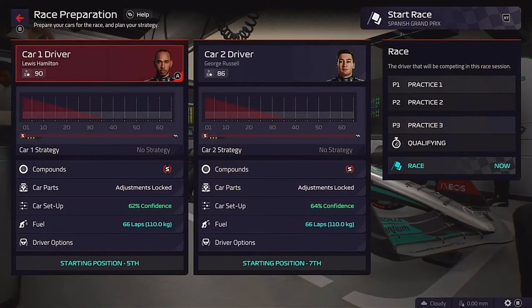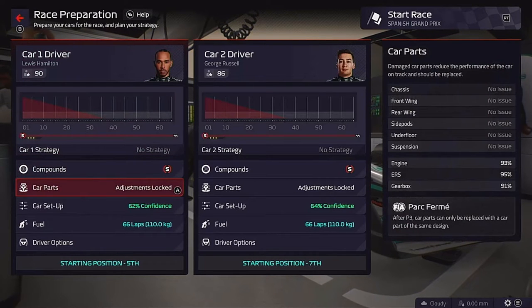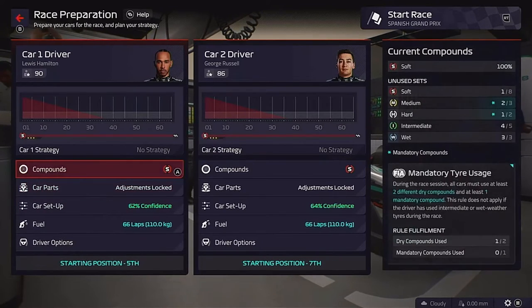Into the race now — strategy time. We are going to start both of them on the soft tyres. Hopefully the rain comes quickly so we can just turn them to push, use all the tyre, and then go on to the wets. Let's go to the race.